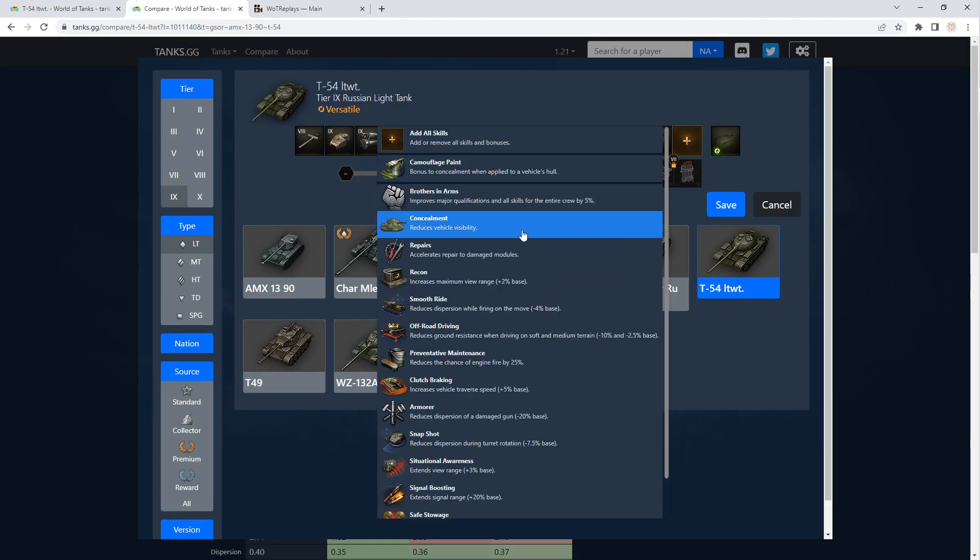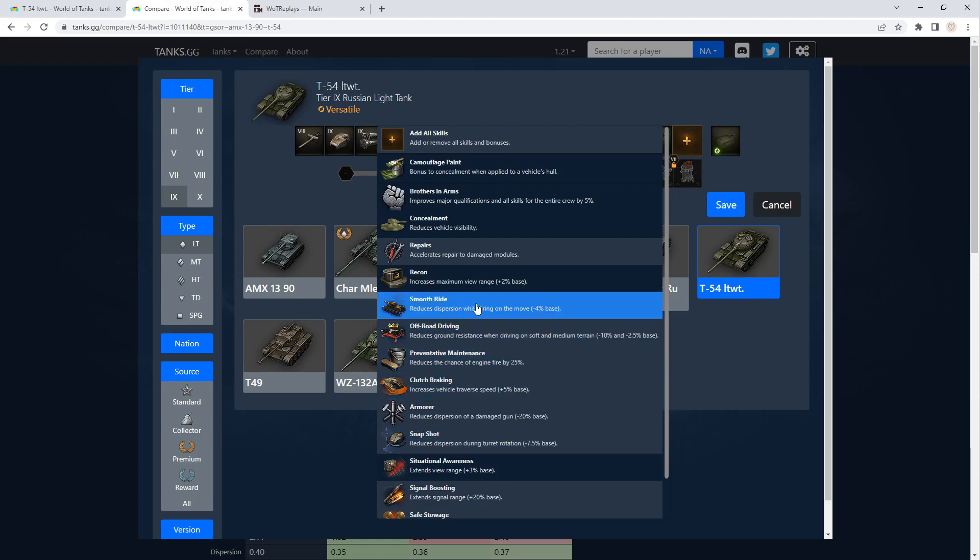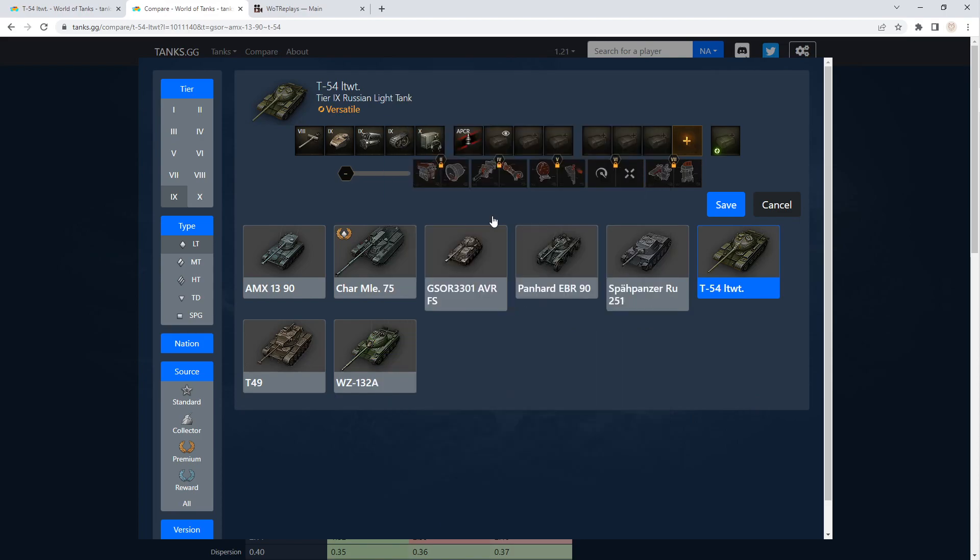So what are we going to do here? You know me: Camo, Brothers in Arms, Concealment, Recon, Situational Awareness. If you plan on keeping the tank, Snapshot and Smooth Ride. Or if you plan on upgrading the crew from this one up into the tier 10, you definitely want to get those eventually — but for our comparison we're not going to use them.